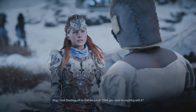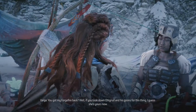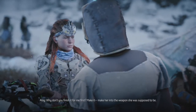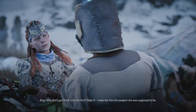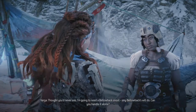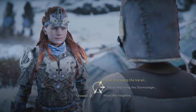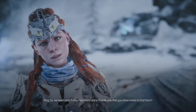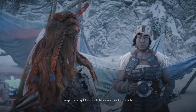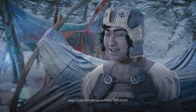And then the forge fire - 'that spits flame, like this one. I took this thing off an Osaron bandit - think you could do anything with it?' 'You got my forge fire back! Well if you took down Olgrid and his goons for this thing, I guess she's yours now. Why don't you finish it for me first - make her into the weapon she was supposed to be?' 'Thought you'd never ask. I'm gonna need a bellowback snout - any bellowback will do. Can you handle it alone?' 'I think I can manage that.' We need a thunder jaw in the valley and a stormbird near the free heat - she'll pack and meet us out there. This will be fun.